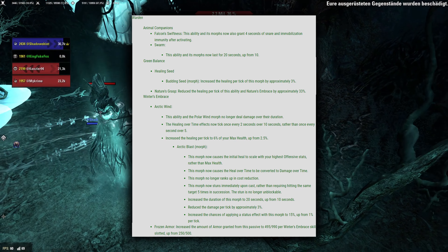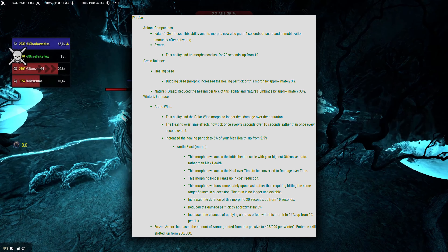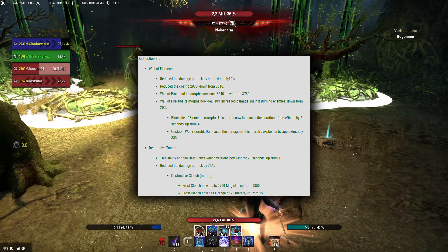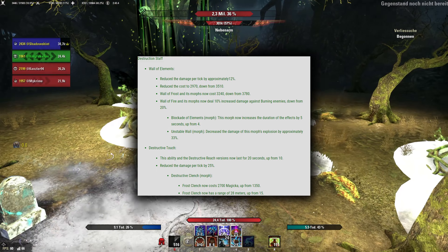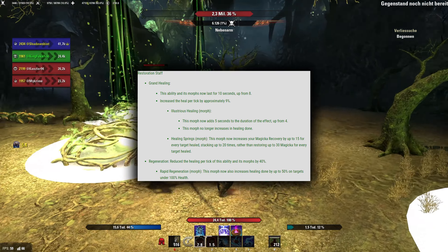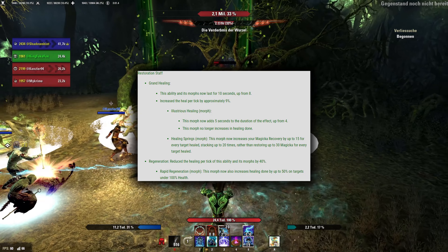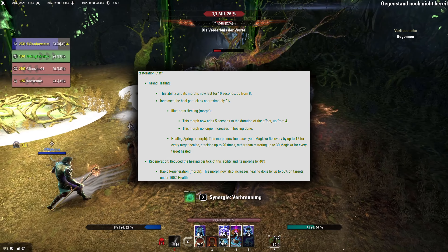And now to the most important question: is Warden getting buffed again? Of course it is! Falcon's Swiftness now gives 4 seconds of Snare Immunity, making Warden even more mobile. Swarm now lasts 20 seconds, including the Minor Vulnerability. Budding Seed's HoT component heals 3% more. Nature's Grasp unfortunately heals 33% less, but nobody was using that anyway in PvE. Arctic Blast has offensive stat scaling now and a 15% increased status effect chance — basically brittle chance. And lastly, Frozen Armor was almost doubled, but that's kind of whatever. So nothing too crazy this time, but I still think Warden Healer comes out of this patch even more dominant than before.